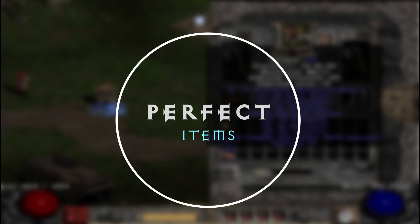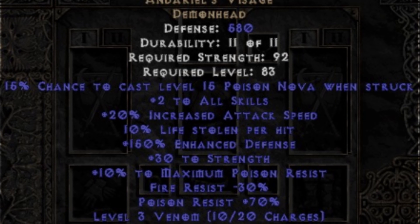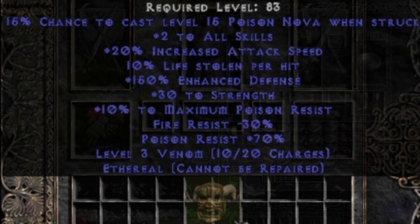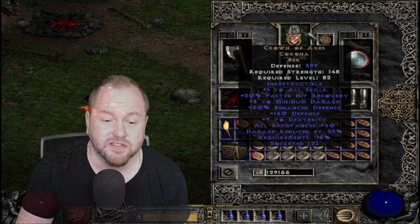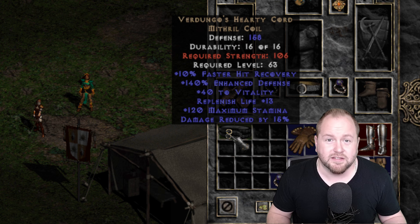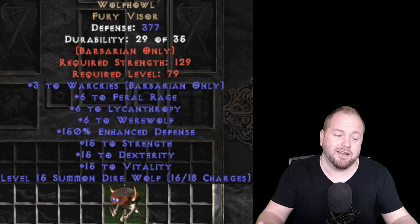Number 5: Perfect Items. While it's difficult to justify that any end game build truly needs items to be perfect, there's a certain level of gratification in coming across a rare and useful item that rolled perfectly. The value of some perfect items in the trading community is really unbelievable. Some runewords or elite unique items that have four or more variables on them can fetch a fortune on JSP. Perfect versions of these items can be worth thousands of forum gold, while their non-perfect counterparts are only fractions of that price. The intrinsic value of finding a perfect item is really based on how many stats or mods can roll within a range, and how rare that item is. If you ever find an item such as a Wolfhowl that is 100% perfect, not only is the item worth a lot, but it just feels good to find.